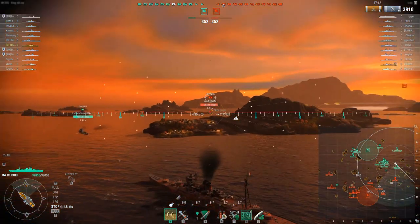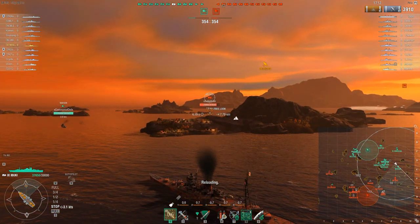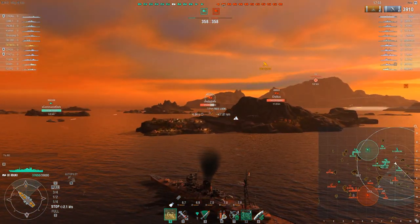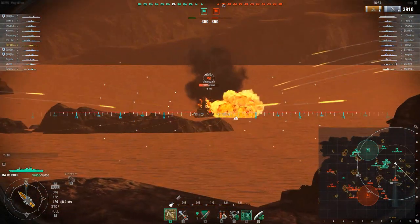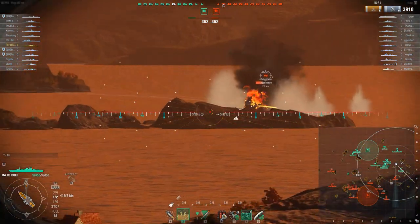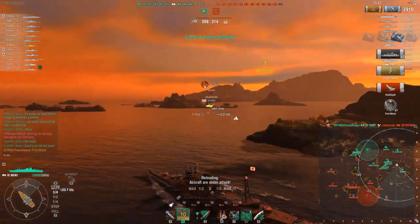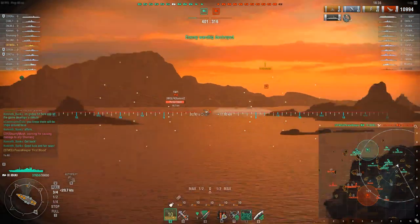We're trying to get back behind this island just far enough off of it to safely shoot at him and get some shells over the top. We did manage to get undetected, and this Myoko is already backing up — kind of in the same situation I'm in. We don't want to back up too much further. He's turning, so we're going to switch to AP. This is where the reload skill comes in handy. We citadeled him twice and managed to get the kill.